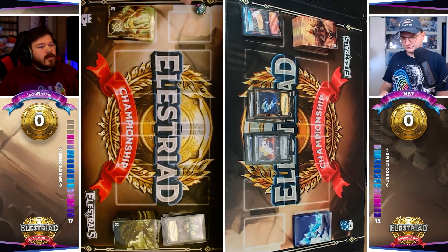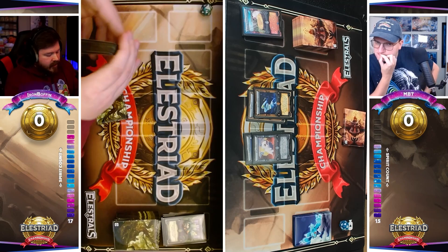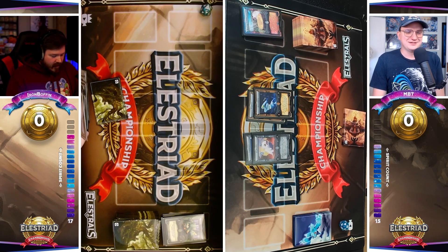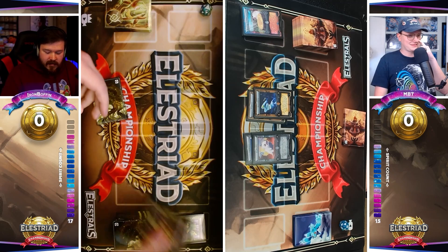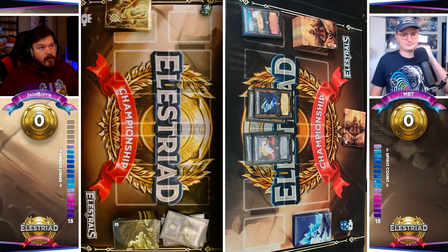The Spirit total is going to be 15-15, and that's one thing I love about Elestrals — you'll often find these clashes are very close, because to advance your board state you have to use Spirits. That means you're essentially getting closer to losing your Spirit count; your life total matters so much in this game — that's the win condition. He's going to press forward, hit for two, and now Boffin has to figure out how to respond.